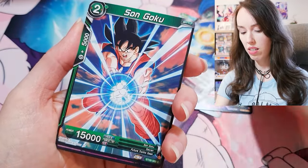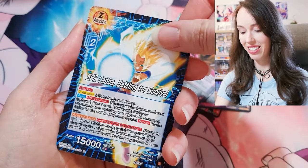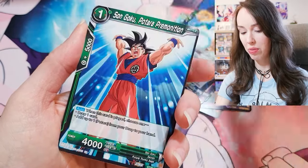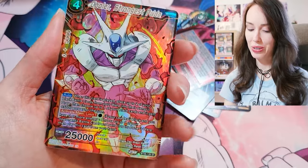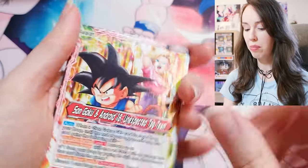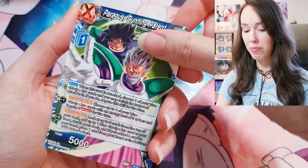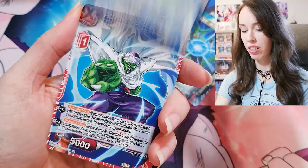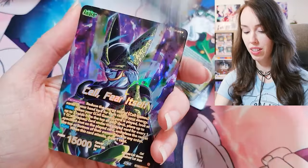Super 17, Son Goku, Cell, Growing Terror in his lava stage, Cooler, Confined Warrior, Son Goku, Super 17, and Cooler — Strongest Pride SR to start off the first pack. Still can't believe out of all those Gohan cards in this set I didn't pull a single one in the last box, but hopefully in this box, because they're so sick. I definitely need more SS2 Gohan cards. I'm still chasing that Bursting Rage SCR from Critical Blow as well.